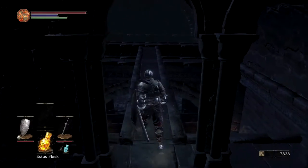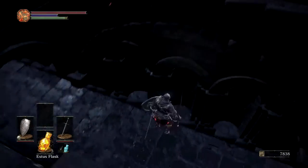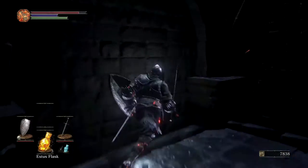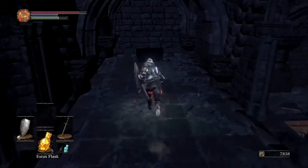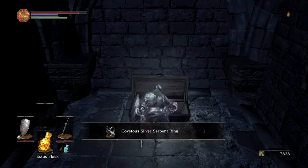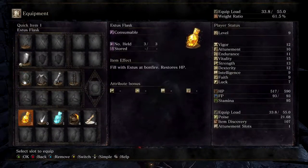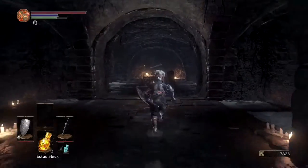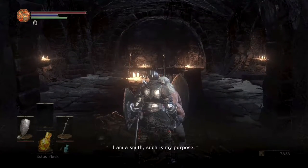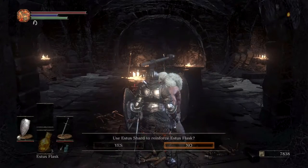In front of the bird's nest there is an illusionary wall — you just run up and smack it. It looks like there's nothing there at first, but if you go to the very end and roll off, you'll come to a hallway containing the covetous silver serpent ring, which is incredibly useful. It aided me throughout my entire first Dark Souls journey. The ring helps you collect more souls when you defeat enemies — a very handy ring, and I'm sure it'll really help out in Dark Souls 3 just like it did in the first one.